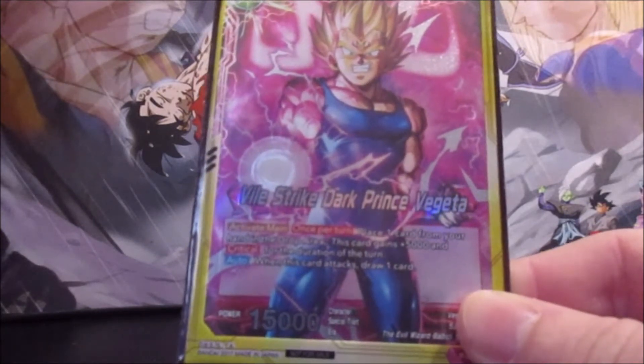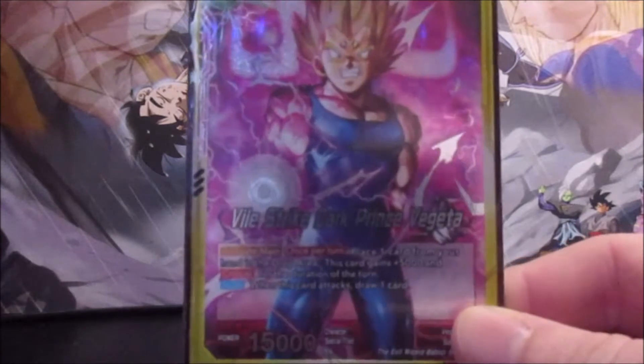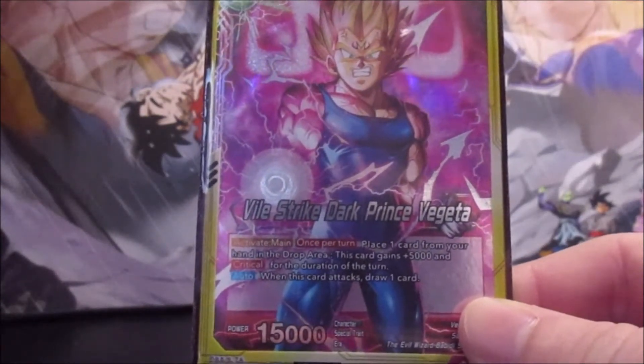Then we've got Vile Strike Dark Prince Vegeta — he has the same exact Activate Main and he draws a card when he attacks. So nothing too different here, but he is pretty powerful and getting the attack boost plus the critical is always nice.